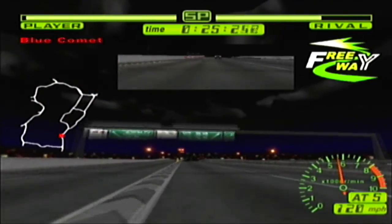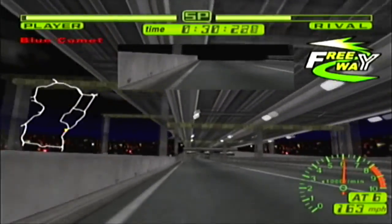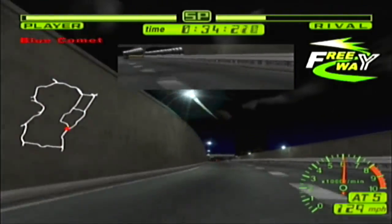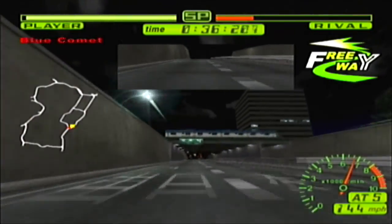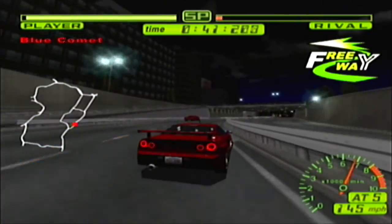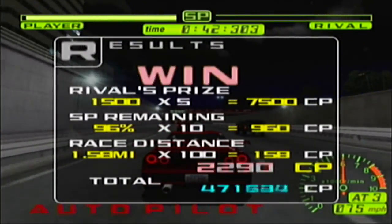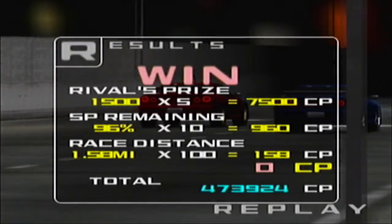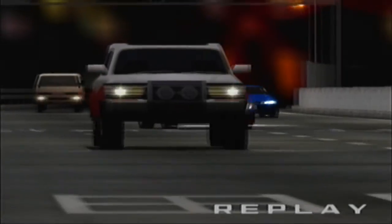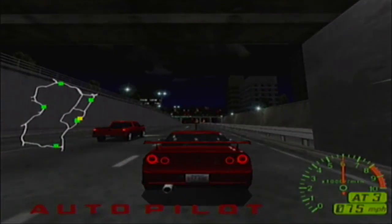I missed the SUV there but it hit the wall because of how I tried to avoid it — it actually kind of disappeared for the most part. And there we go — there's Zero again. And over 8,600 CP, for a total of 473,924 CP. How about it? So that's clear. That interestingly enough was meant to be the first half of the field.